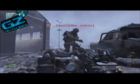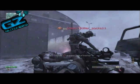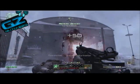Hey, what's up guys, RGN from GZ Glitchers. We're going to show you the invincibility glitch. Make sure you select the support kill streak for this to work, and you need remote sentry and stealth bomber.